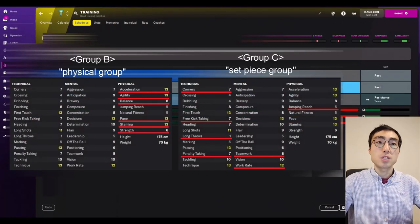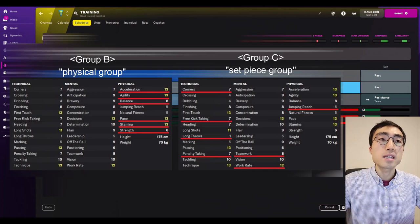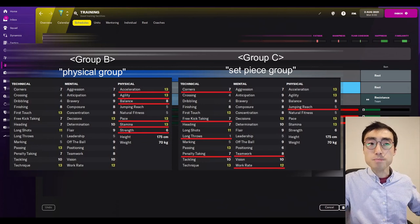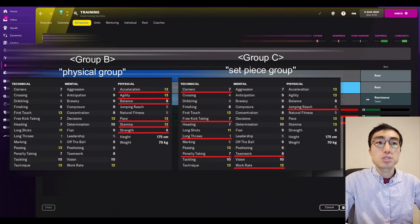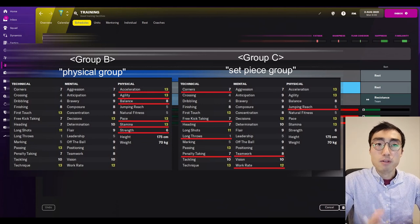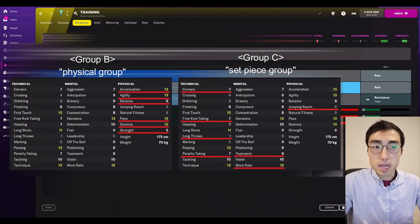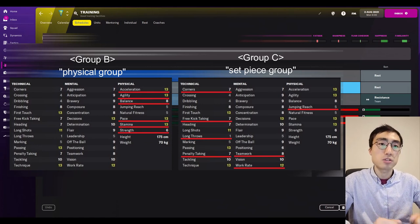Group B contains the following attributes: Acceleration, Agility, Balance, Pace, Stamina and Strength. Group C contains: Corners, Free Kicks, Long Throws, Penalties, Teamwork, Work Rate and Jumping Reach. Group B and C are pretty similar in how they respond to training. When players don't do any training, Group B and C attributes will grow as long as players are aged 22 or below. However, most training sessions in the game will either slow down or completely halt the growth of these Group B and Group C attributes.